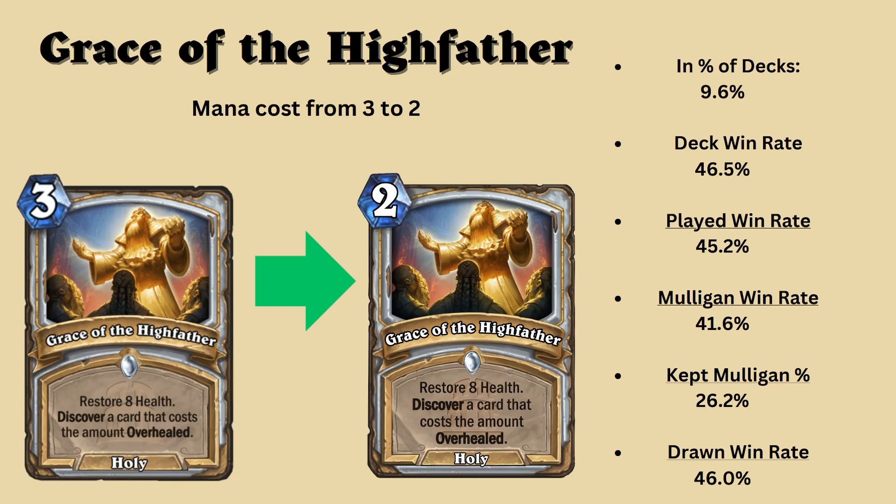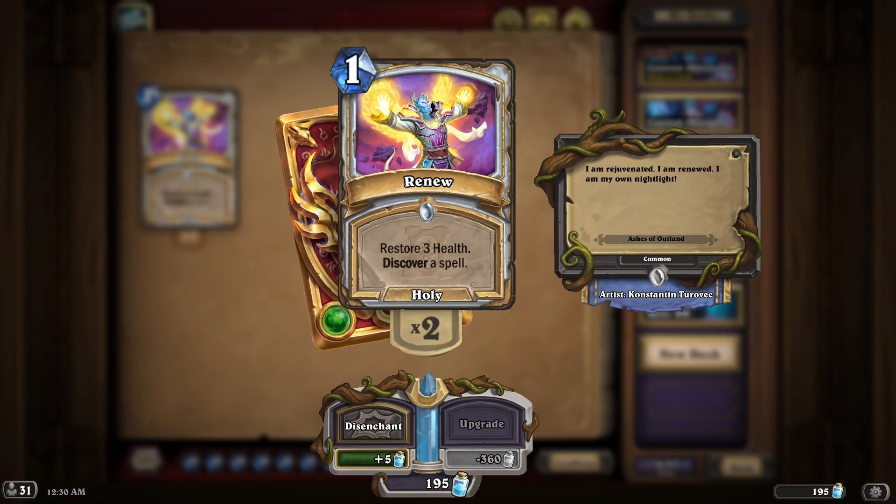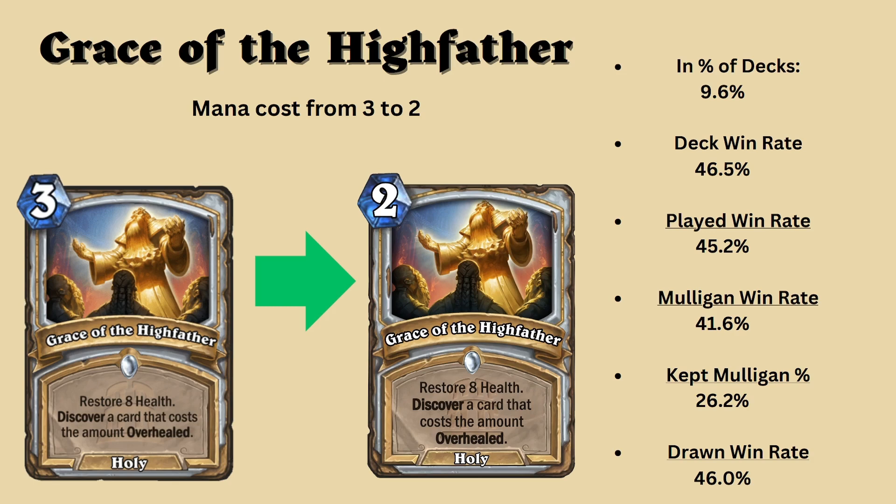The second reasoning why I simply reduced the cost is that the overheal mechanic has actually been underperforming compared to what was intended. None of the overheal cards have seen much play besides some weird wild shenanigans. They've been tested, sure, but it's never been a part of the inclusion of multiple decks. I think this card is very similar to Renew, where it restores health and discovers a card. Renew was possibly the best restore-slash-discover that priest has ever obtained, and I think it's fair to say that this card at 2 mana restoring 2 to 5 health and discovering something at 3 to 6 mana is totally valid. Even at this mana cost I don't think it's as good as Renew, simply because it discovers minions and spells including neutrals, which are generally lesser value compared to class cards.